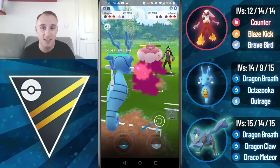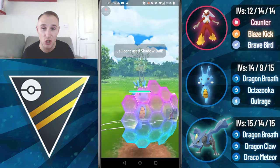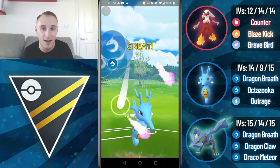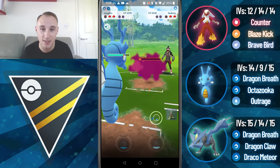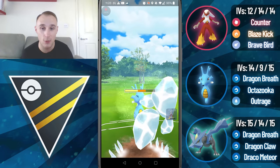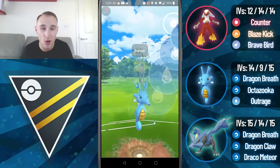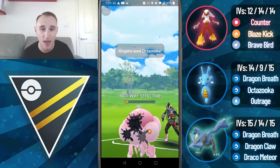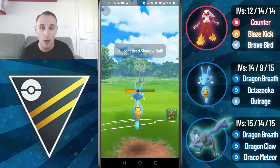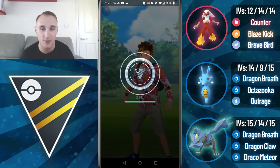Brave Bird does get the final shield. They stay in with the Jellicent — are they going to double bait me with Bubble Beams? I call it, it's a Shadow Ball and I correctly shield this time. They switch into another Seaking — I didn't expect to see so many maxed out Seakings, but that's just the craziness of the Weather Cup. They go for an Icy Wind, it doesn't do that much damage but it does debuff my attack. I'm able to get to the Octazooka on the CMP tie, it just barely doesn't take them out because of the Icy Wind debuff. I switch into Blaziken, Counter farm down the Jellicent, and I'm able to take that game.